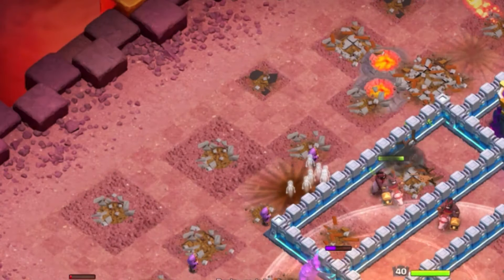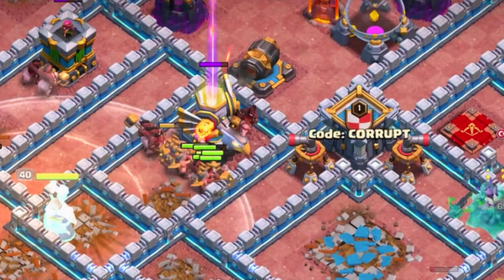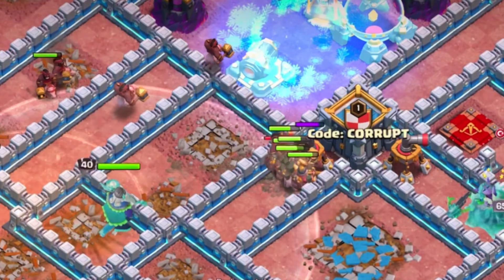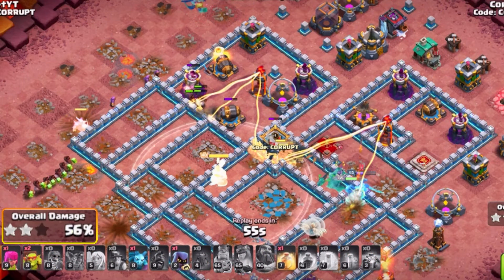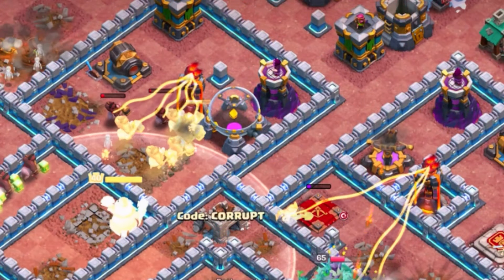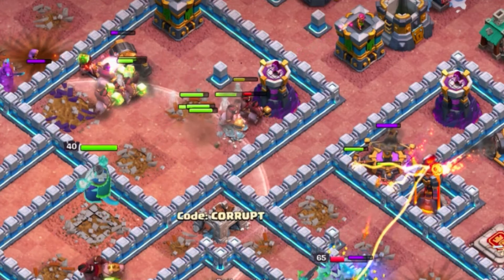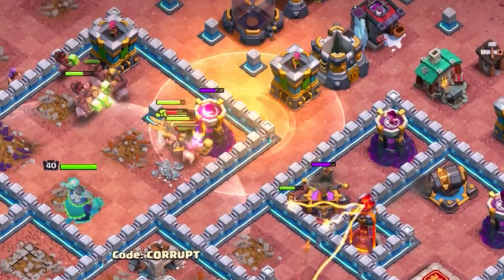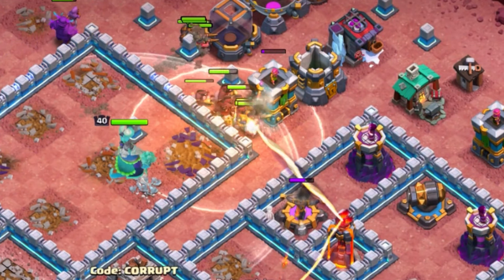We can then start to send in our hybrid. In a certain situation, we might go in for an Inferno Tower, but in some instances we will want to try and go in for the Eagle Artillery as soon as possible. This allows us to not have to worry about the global damage, while also making sure that getting rid of a key defense is our top priority. Using the early Heal and early Grand Warden ability around the core of the base then allows you to run a back Heal that can be used to get through something like a multi-target Inferno or other splash damage.